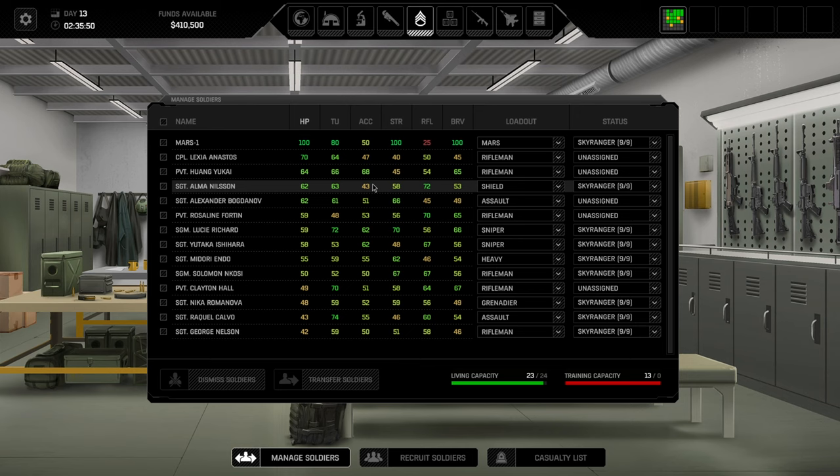Every weapon has different firing modes — the more shots you take, the less accurate each becomes. Most weapons also have an accuracy drop-off by distance, except the sniper rifle which has none. I rarely accept anything below 50 accuracy; soldiers with below 50 I typically use as grenade throwers or shield bearers. Strength determines carrying capacity, recoil mitigation, and grenade throwing distance — moderately important, useful on heavy armor wearers and machine gunners.